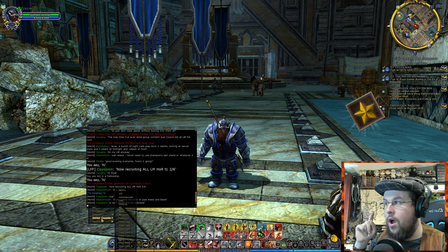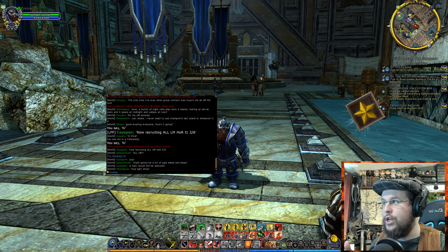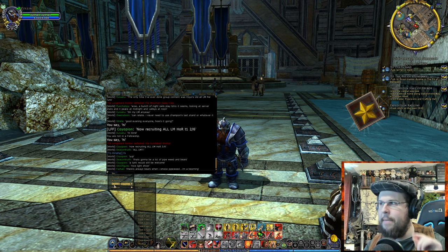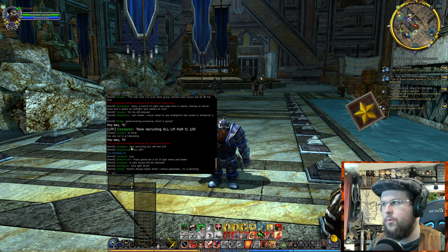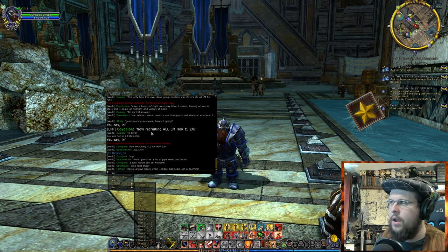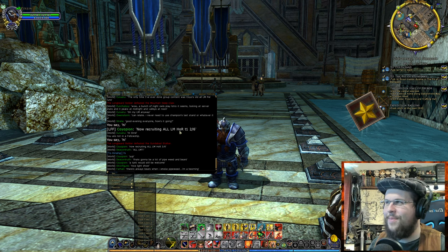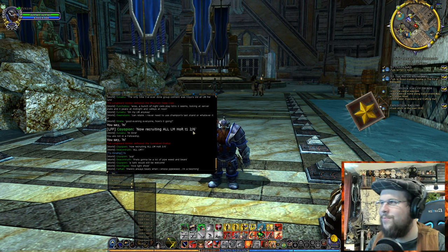Output channels are all the other channels beyond Say, Fellowship, and Kinship. There's one for emotes — we'll save that for the end. Looking for Fellowship is a world-type chat. When you type in that channel, it basically advertises to the entire world. It means LFF — looking for fellowship, looking for a group. A lot of times people use it to recruit, like: 'Now recruiting all lore masters for this particular raid or instance, Tier 1, two out of six.'